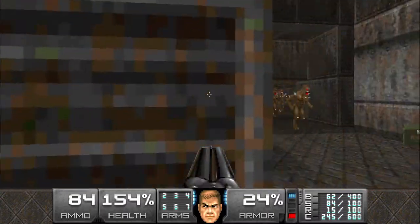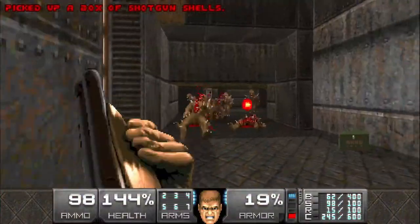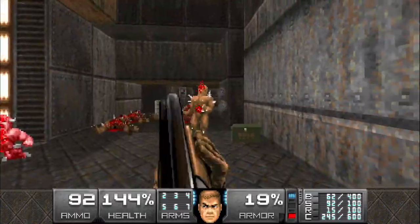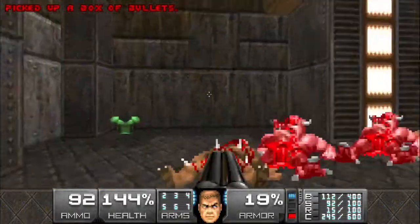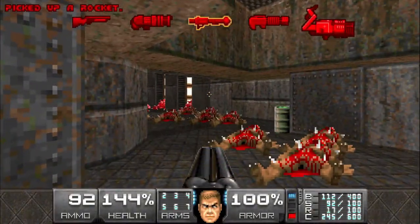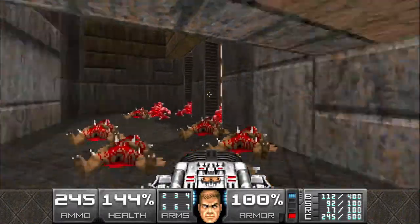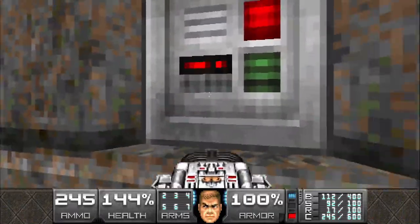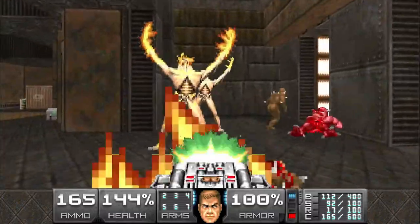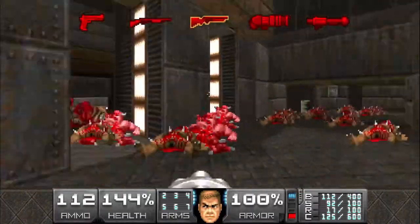There are a lot of imps here. Let's grab all the stuff. As soon as we hit this switch two arch-viles are gonna spawn right behind you, so I suggest getting that BFG ready - that way you can take care of them pretty quick.